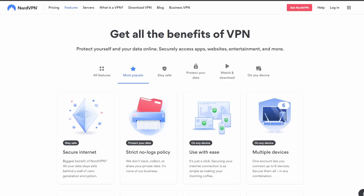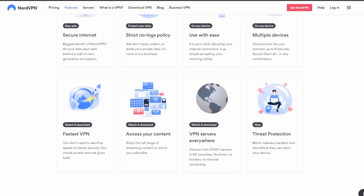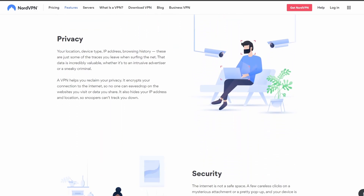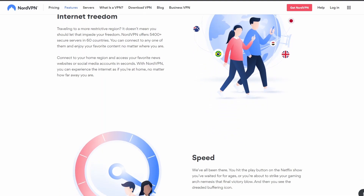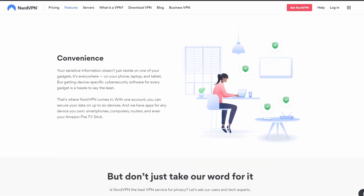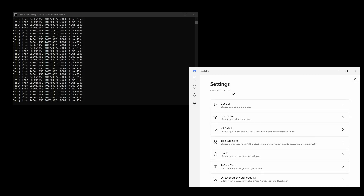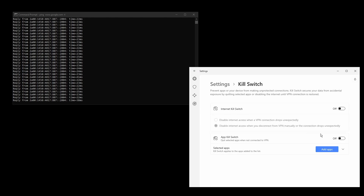NordVPN is one of the most popular and trusted VPN services out there, making it an ideal choice for those who need to play Apex Legends without worrying about disconnections and errors. It provides excellent connection speeds, low ping, high upload and download speeds, and strong security features such as military-grade encryption protocols, DNS leak protection, static and dedicated IP addresses, and an automatic kill switch. NordVPN has servers located all over the world so you can find one near you for optimal performance while playing Apex Legends.